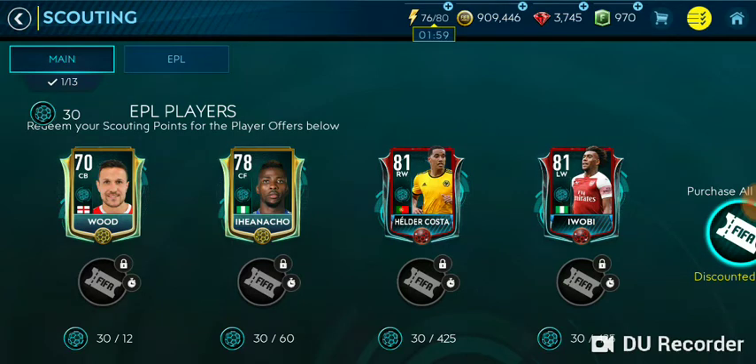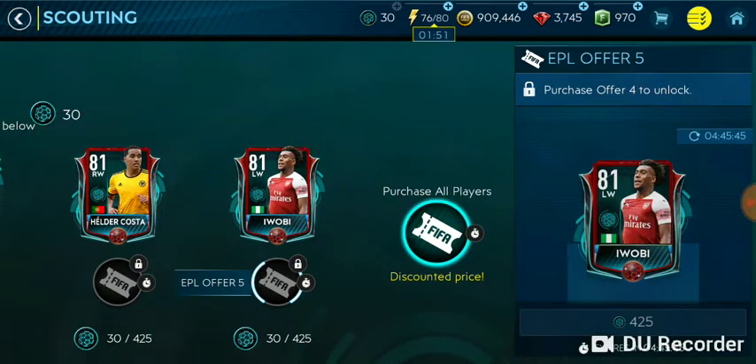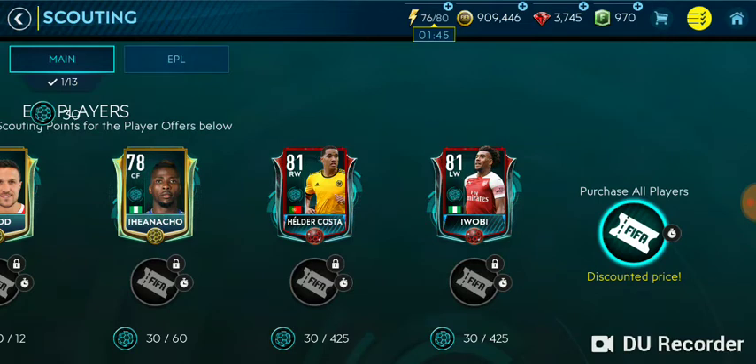The thing about this event is you have to claim the players in a sequential manner. If you want to get a player, you have to claim all the previous players first. As you can see, purchase offer for the fourth player is turn-locked, and purchase offer three is also turn-locked — so you can't go and directly buy the one you want.